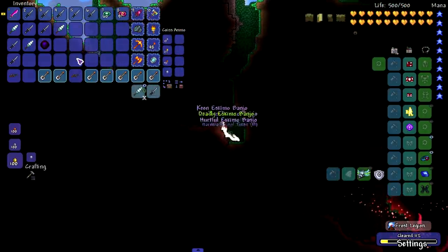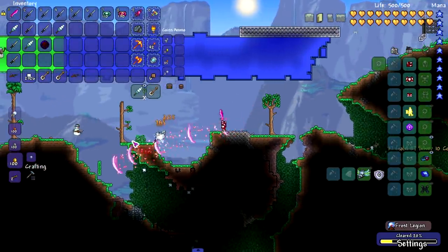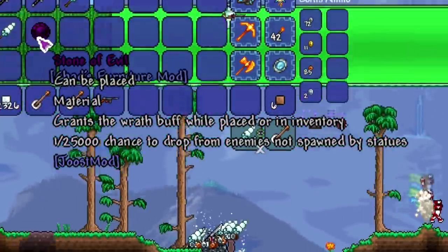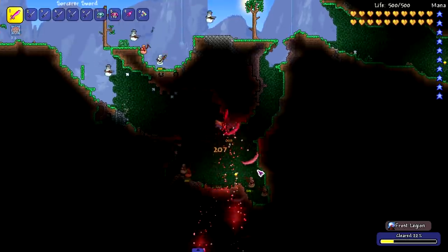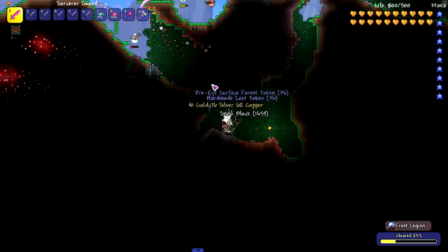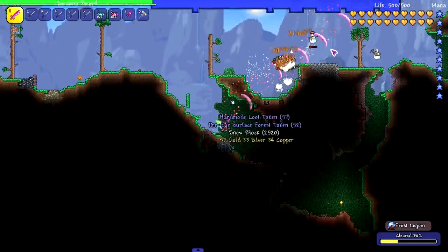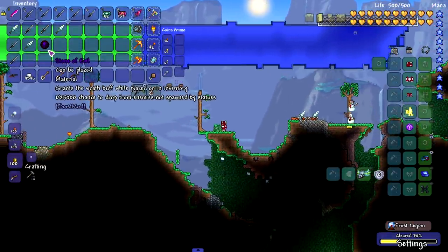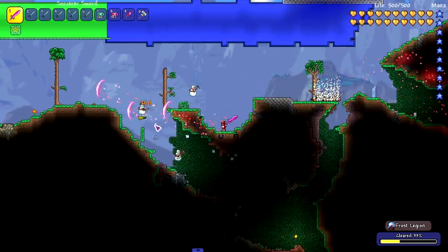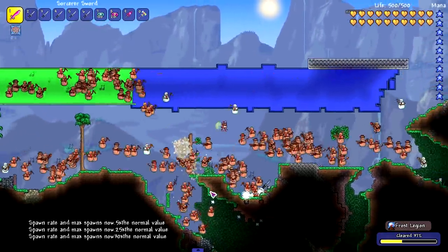There are a bunch of guitars in my inventory now. This mod seems pretty helpful for getting rare items — this Stone of Evil is a one-in-25,000 chance to drop from enemies not spawned by statues. That's pretty insane. Out of roughly 30 enemies we got a one-in-25,000 drop item, which is pretty damn good. I'm gonna put the spawn rate up to 30.